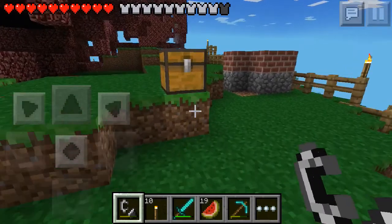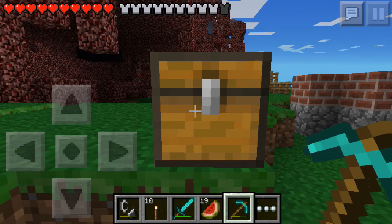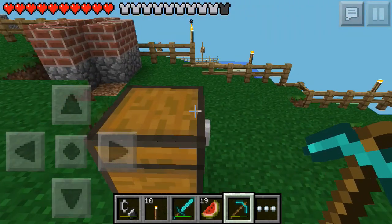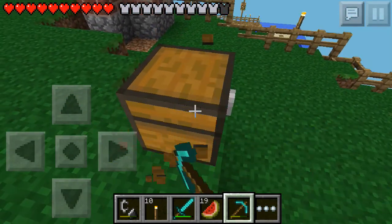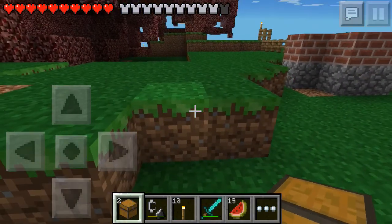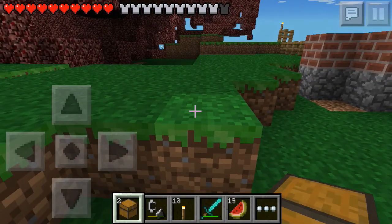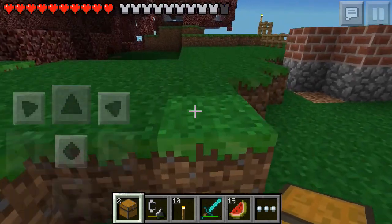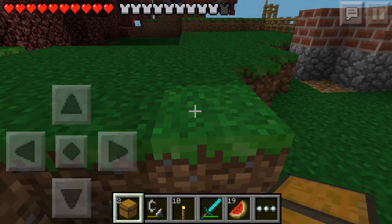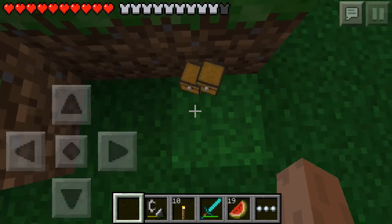The next feature is that these chests are now 3D. They don't shake when you break them. Before, they were flat in your hand — just looked like a piece of paper basically. But now when you place one and pick it up, they are 3D like that.